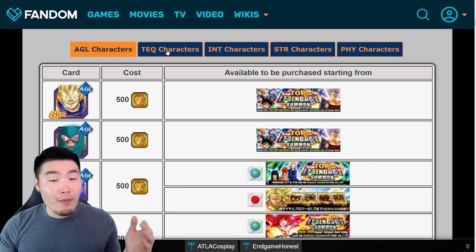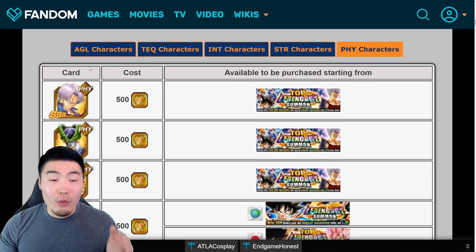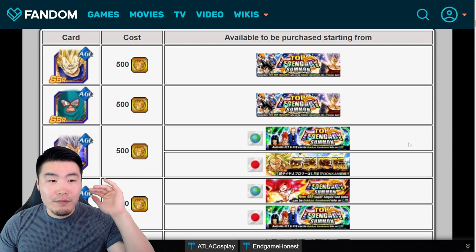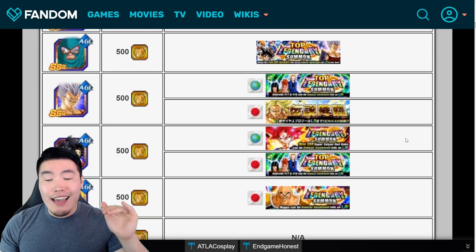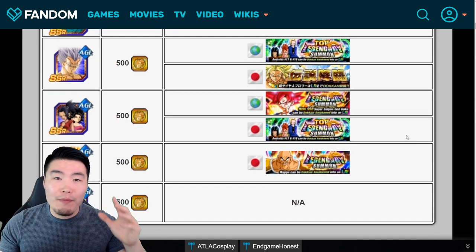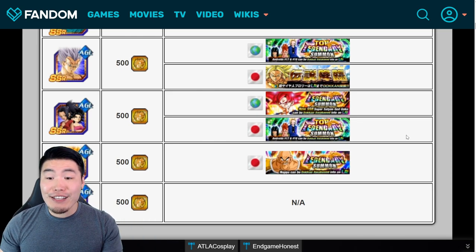We'll go from AGL to TEQ to INT, STR, and PHY. I'll be ranking each of the different types of LRs from highest priority to lowest priority, and then at the end of the video I'll do an overall top five to top seven or so.